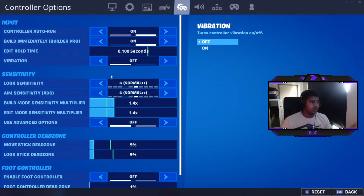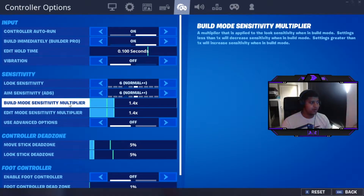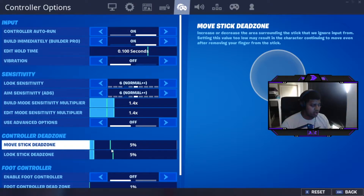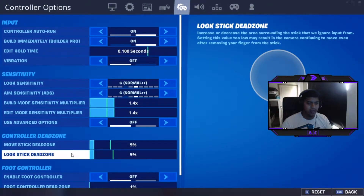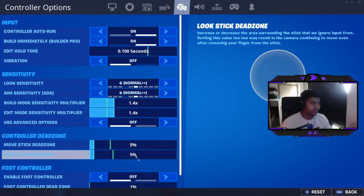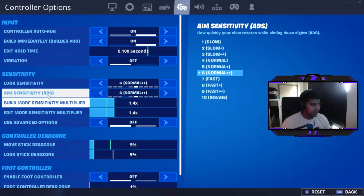Controller players currently have the ability to change sensitivity as normal, but also — very importantly — build mode sensitivity multiplier and edit mode sensitivity multiplier. They also have dead zone, which you can change. Something similar exists on keyboard, but you'd have to get different switches on your keyboard, which means spending money — whereas controller players can just change it in-game.